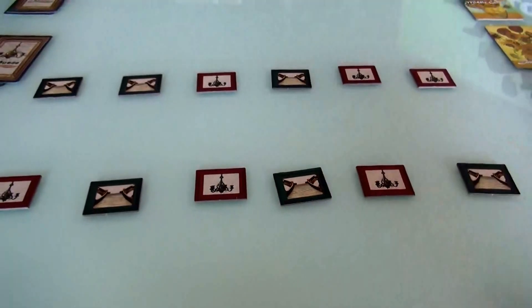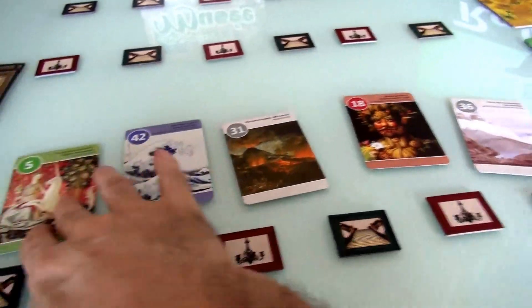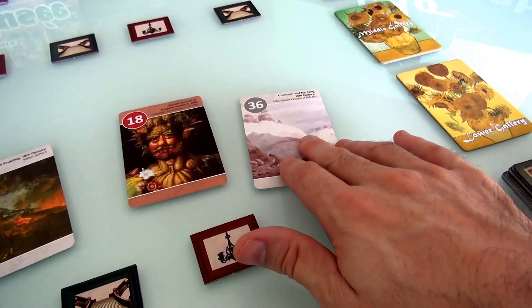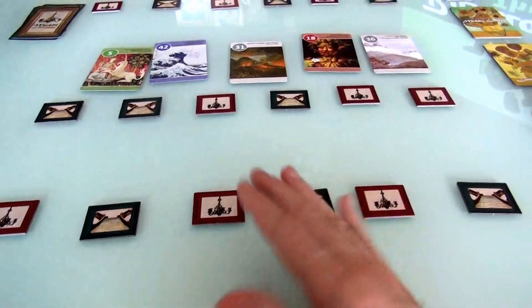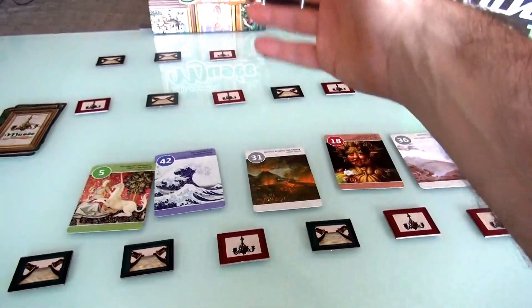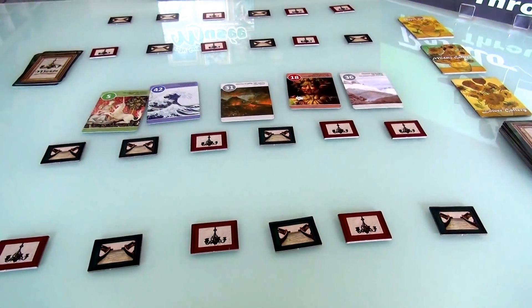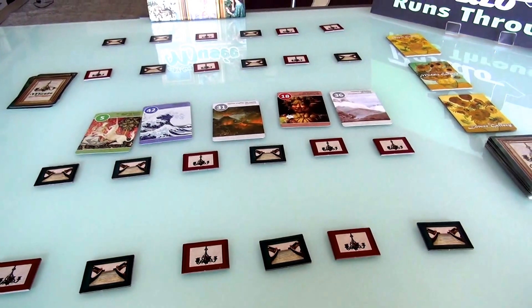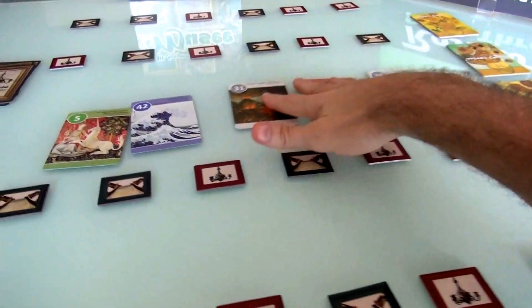Every turn is super simple. I'm the first player. The first thing you do is, from your hand of cards — you always have five cards in your hand — let's see what I've got here: Vesuvius Erupting, the Surreal Portrait of Emperor Rudolph, the Great Wave, the Lady and the Unicorn, and Shamanix and Martinis. Now I'm going to start.